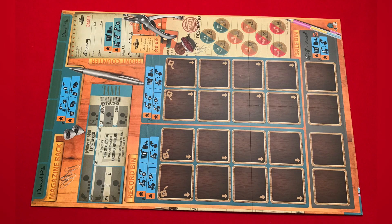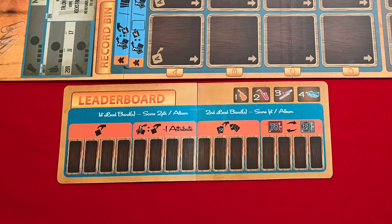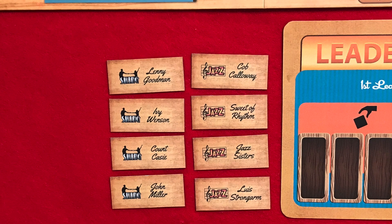Big Band is the newest addition to the record collecting game Vinyl, for 2-5 players. Players will be collecting records in hopes of having the best collection by game's end. The setup is very similar to the base game but with a few key additions. After placing the board in the center of the table, add the leaderboard next to it with the 8 band leader tokens beside it.